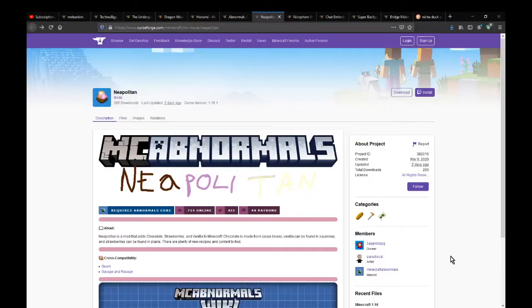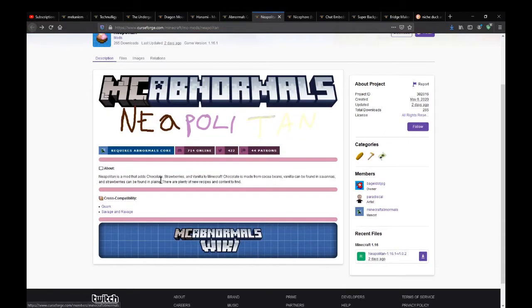Hello everyone, welcome to another mod review, this time on Neapolitan. This mod simply adds in a bunch of blocks related to chocolate, and a bunch of other things to do with food, involving some other flavours.